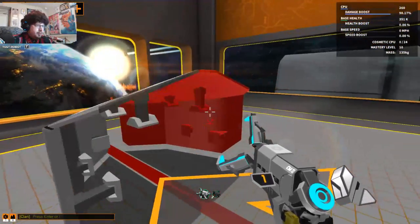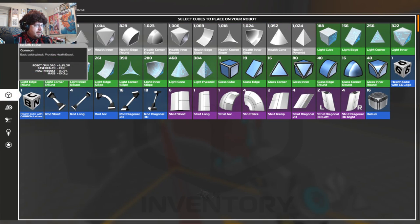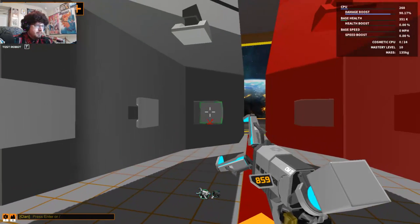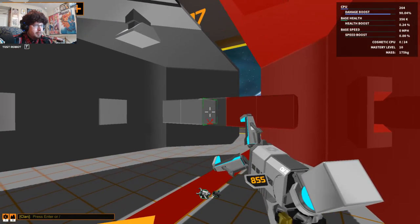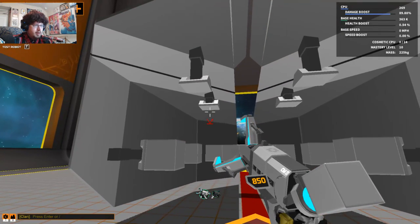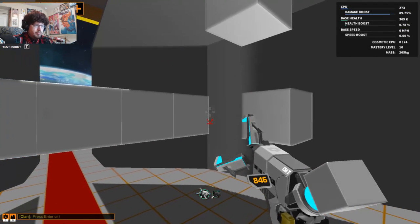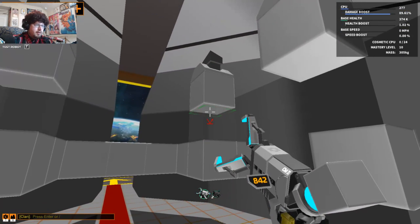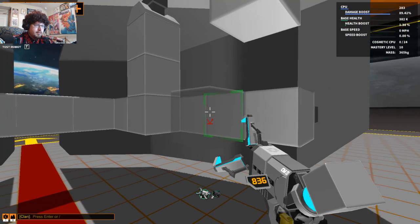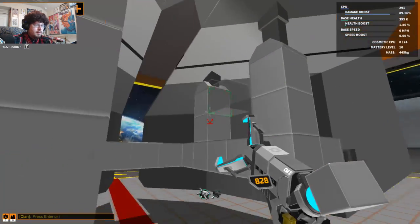Now let's get some cubes and make sure we connect this. I was thinking light cubes, but we'll have to wait and see what we can do here. First things first — connect all the connection points. We want to make sure that this spot is nice and full. There we go, I like it.